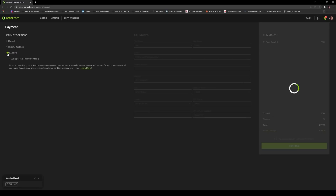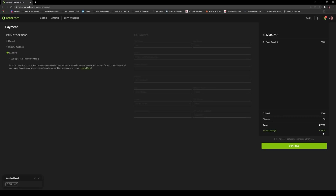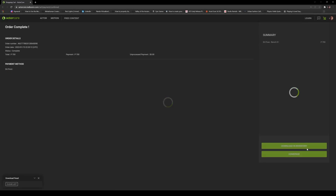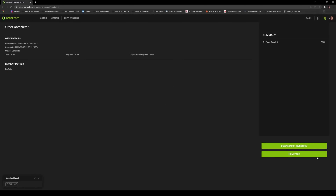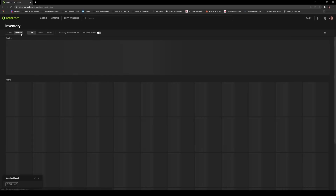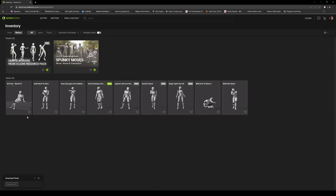I do have some DA points — it's a total of 700 DA points and I have 1,675, so we don't have to pay anything today. Pretty cool — I'm rich in DA points. It's going to go to our download inventory, so I'll click that and then click Motion.